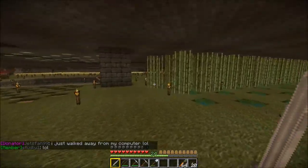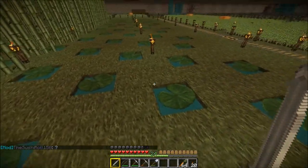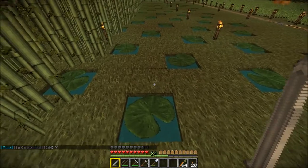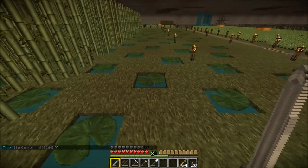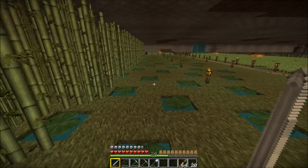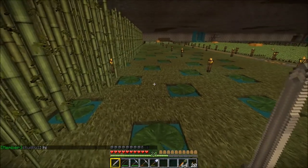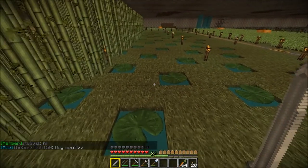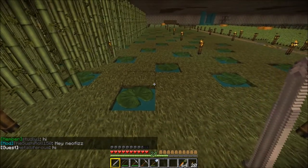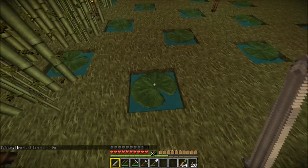Something I wanted to show you is my reed farm here. You can see I've got the water blocks placed in this special pattern. It maximizes the amount of growing space you have while minimizing the number of water blocks you use. Look at that pattern, memorize it, use it — because it's the best way to lay down your water when doing something like this.